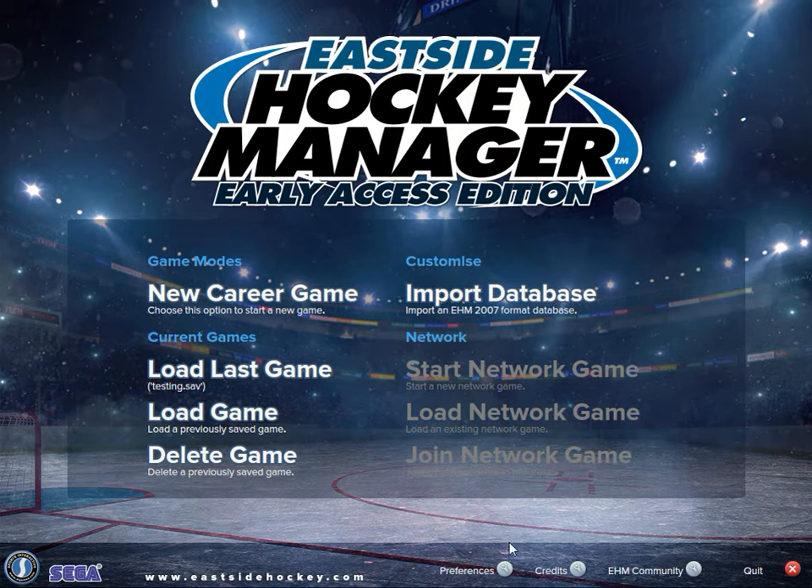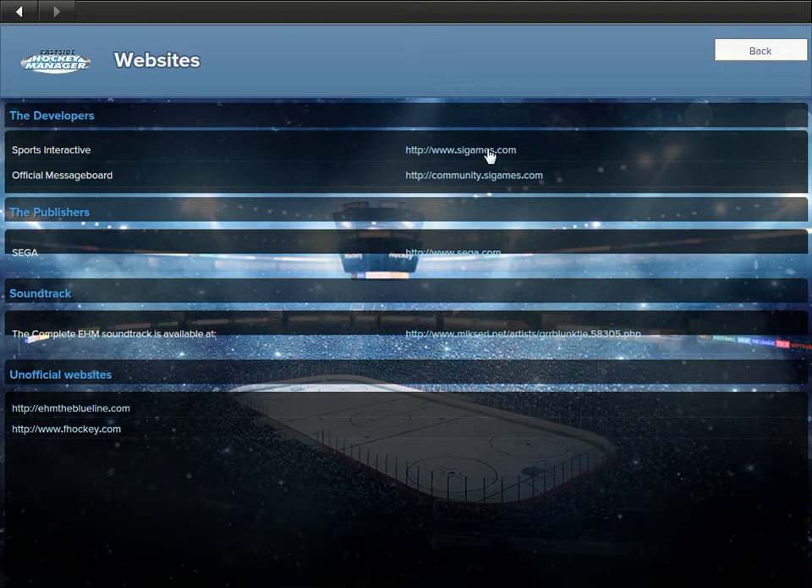The EHM community is down here at sigames.com — that's the forum. The soundtrack is kind of stupid. The unofficial websites: this game is not licensed, so there are no real players in it. Although you can download actual rosters, face packs, and logos — you can download all that stuff right here at ehmtheblueline.com.